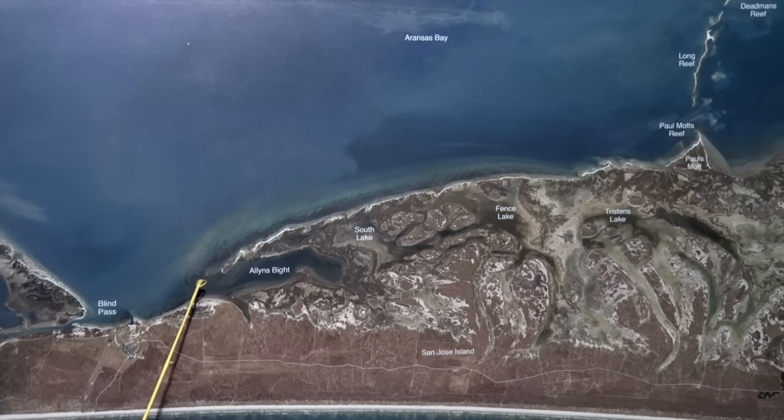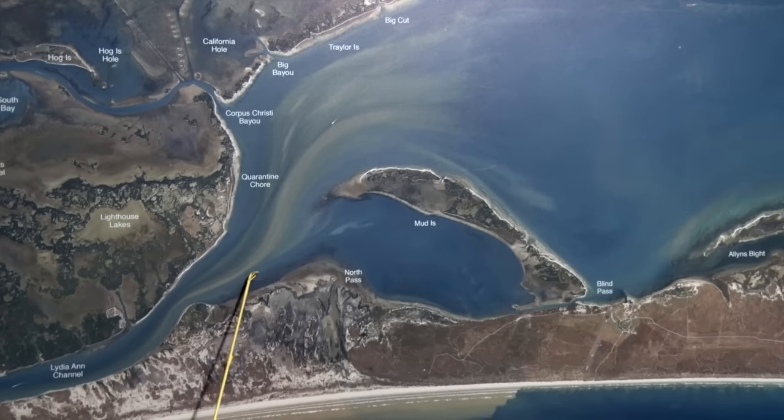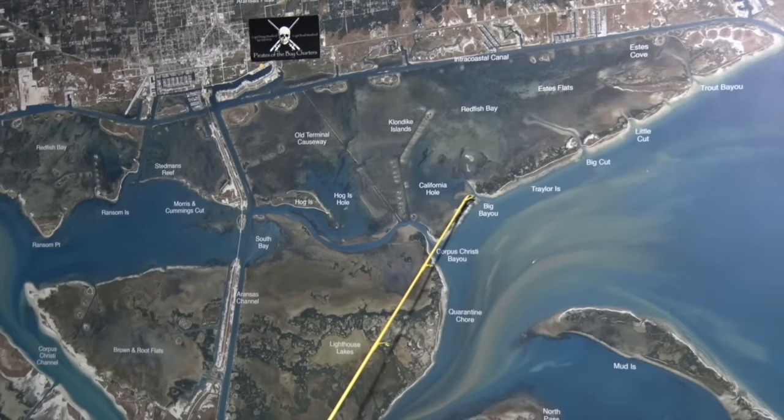Also back here along this point there's been some nice reds on the outgoing tide, right here on this point. From the forest reef out from North Pass and Sioux River Flats, all the way down through here, we've been catching decent trout. Artificial has been working, and wade fishers have been catching on croaker as well.